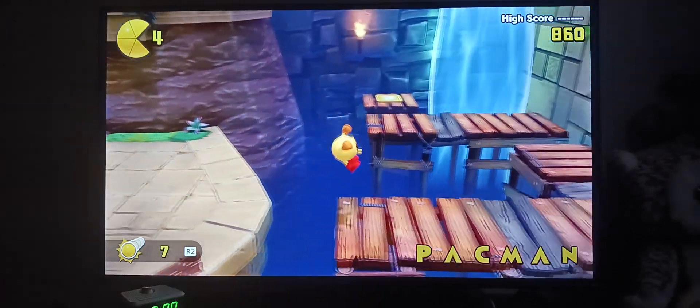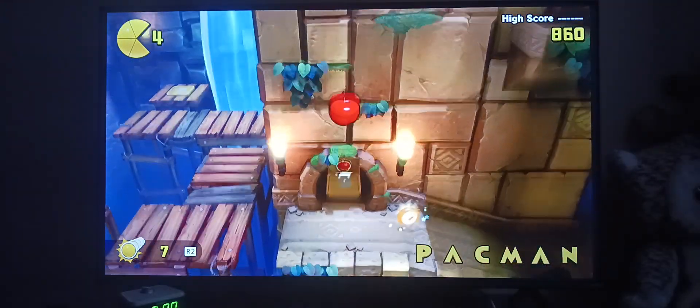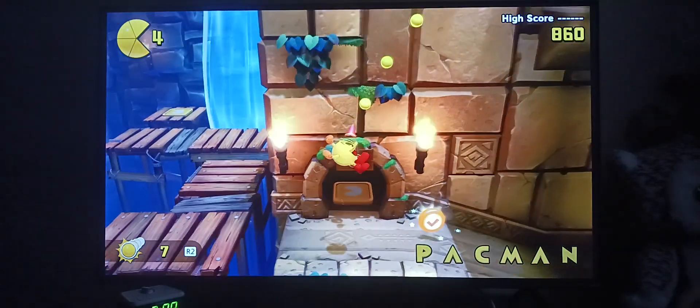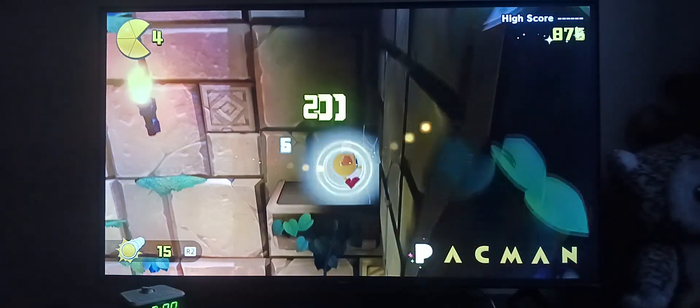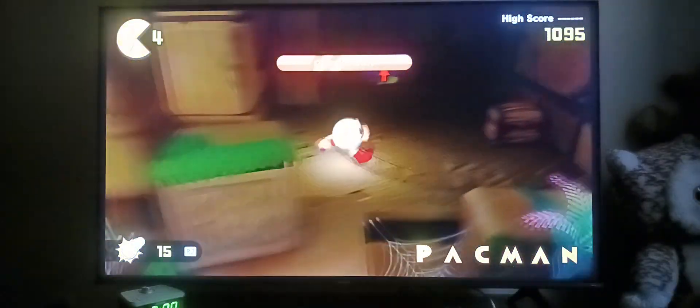Oh yeah, I forgot to mention — these platforms are structurally weak. So when you get the apple, you want to hit that, and up here is the P for Pac-Man. And there's your first checkpoint.